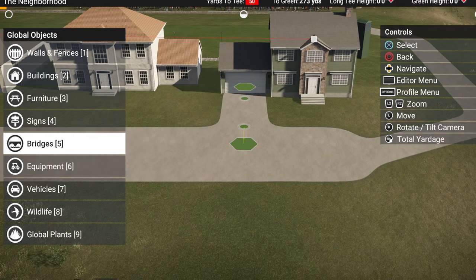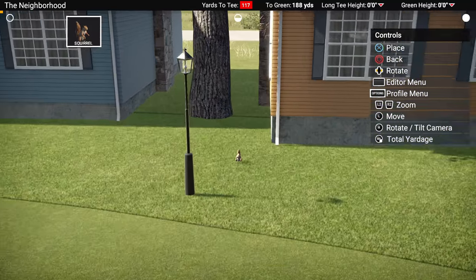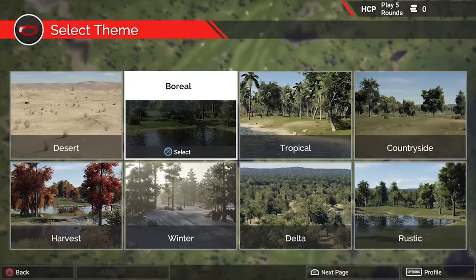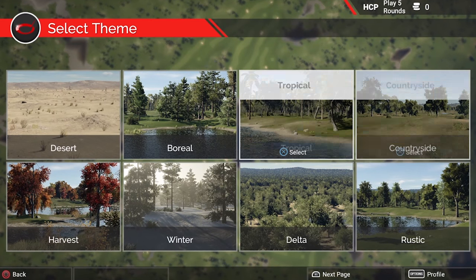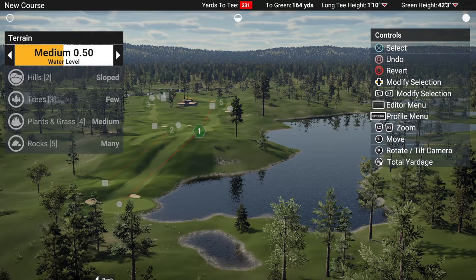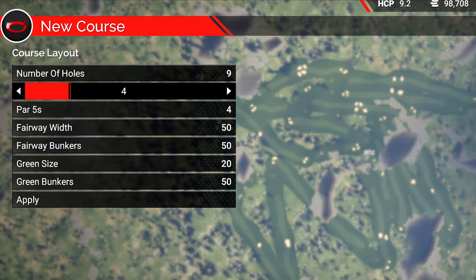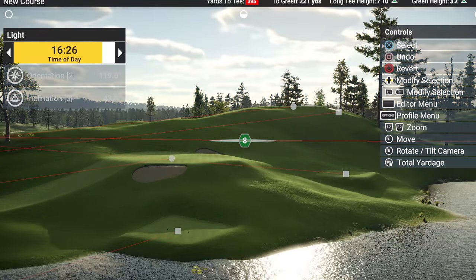Within the course creator, you will have ultimate creative control and a myriad of props to choose from — let your imagination run wild. Start by selecting a theme ranging from tropical resorts to the Scottish Highlands. Dial in the amount of trees, water, and hills on your course, set the course difficulty and number of holes, and even change the time of day for varied lighting.